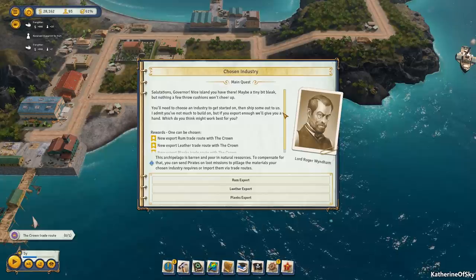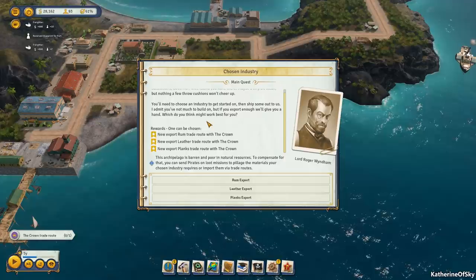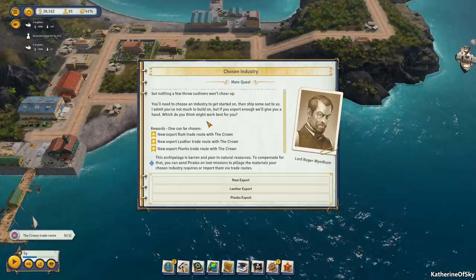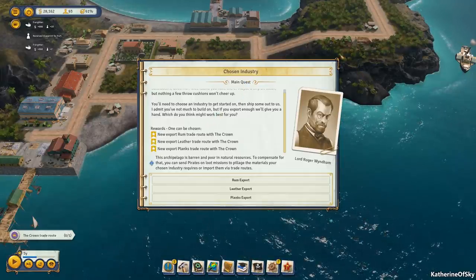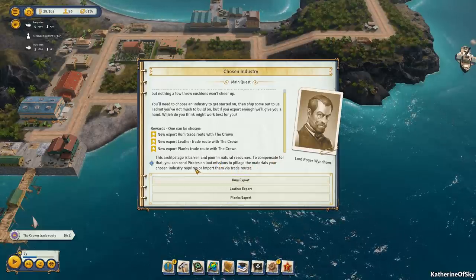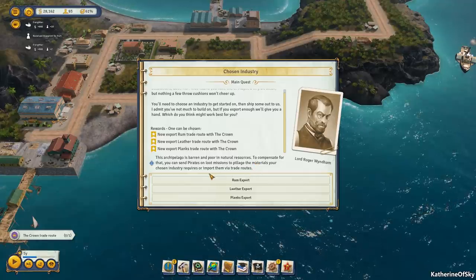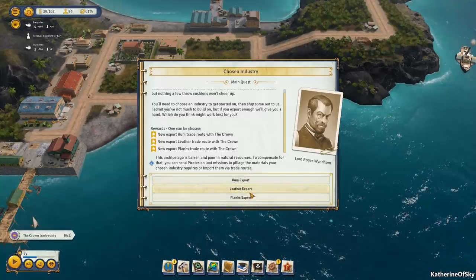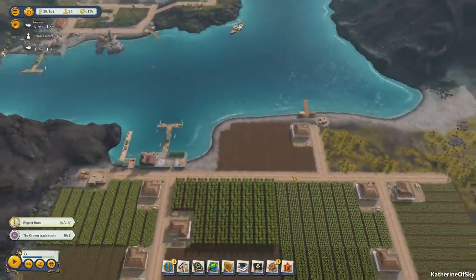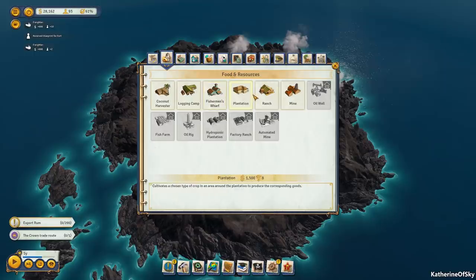A new character appears: 'Nice island you have there — maybe a tiny bit bleak, but nothing a few throw cushions won't cheer up. You'll need to choose an industry to get started on, then ship some out to us. This archipelago is barren and poor in natural resources — you can send pirates on loot missions to pillage materials for your chosen industry, or import them via trade routes.' I'm tempted to go planks, but rum is always good. Let's take rum!